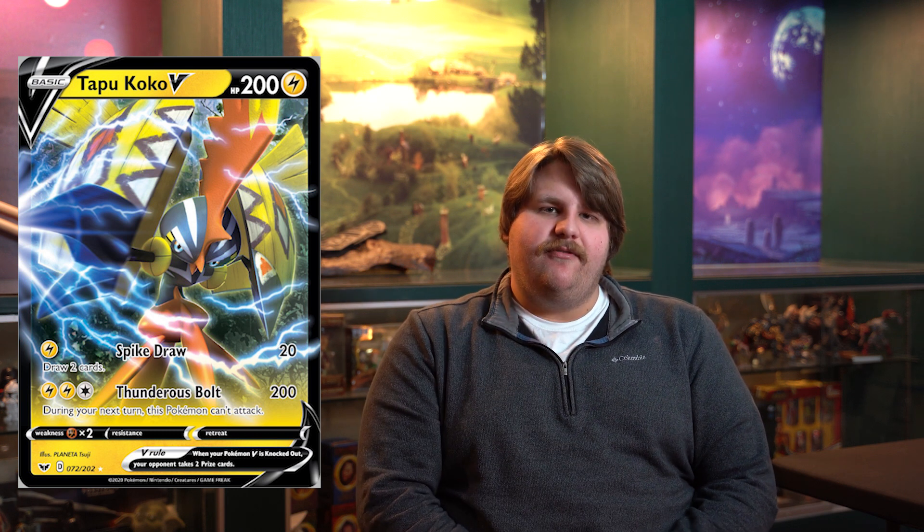I've tried out Mega Lopunny and Jigglypuff GX Tag Team and didn't really feel like it fit the mold. So I'm really excited about Tapu Koko V coming in to fill a much-needed role — a good attacker that is also not a GX, so it's not weak to things like Mega Lopunny and Jigglypuff and Keldeo GX. That's where Tapu Koko V is going to shine in Pikarom and help get rid of cards like Keldeo GX.